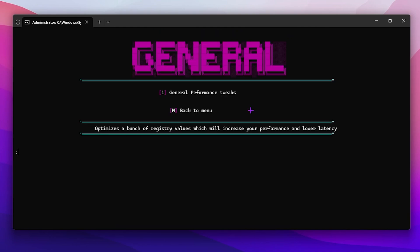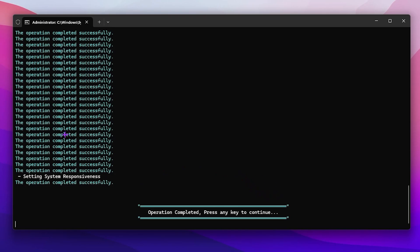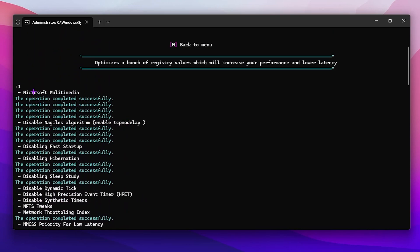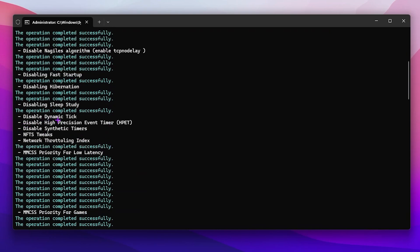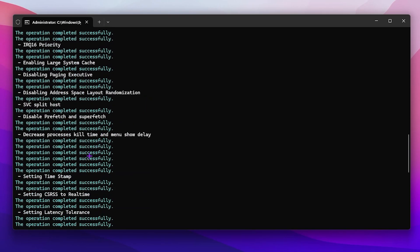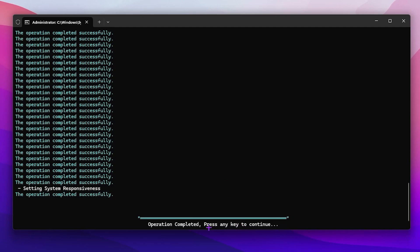For general tweaks, press 1 and press enter. Inside you will find general performance tweaks — press 1 and this will automatically do everything for you in just one click. The operation completes successfully. The changes include: optimization for Microsoft Multimedia, disabling negative code thumb, enabling TCP no delay, disabling fast startup, disabling hibernation, disabling dynamic tick, doing some changes for load latency, and setting your game to the highest priority.